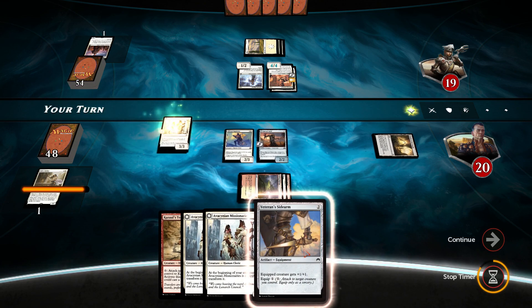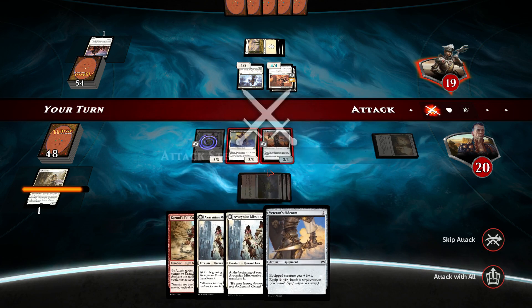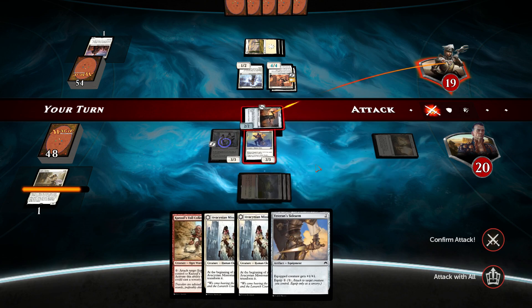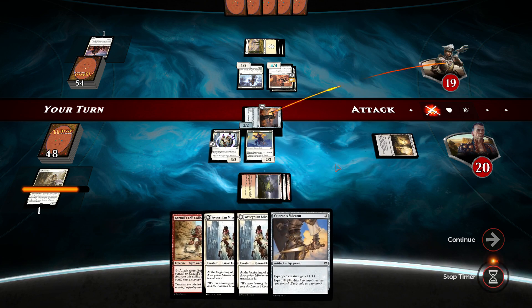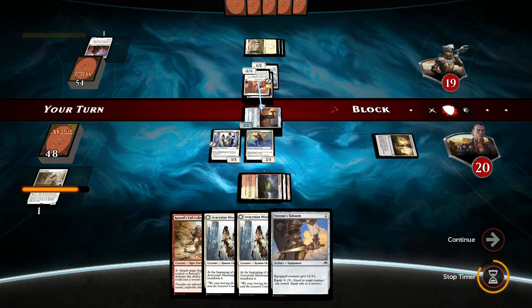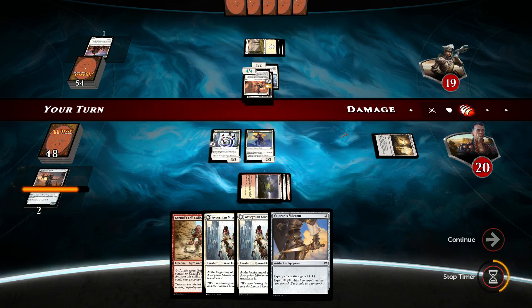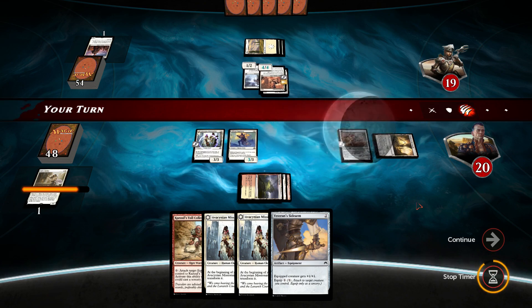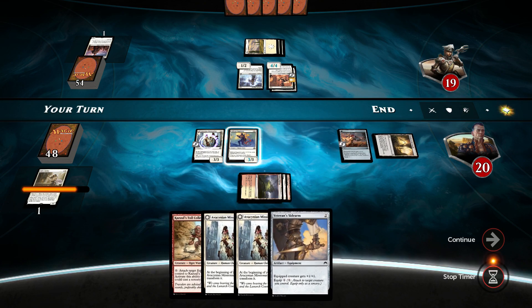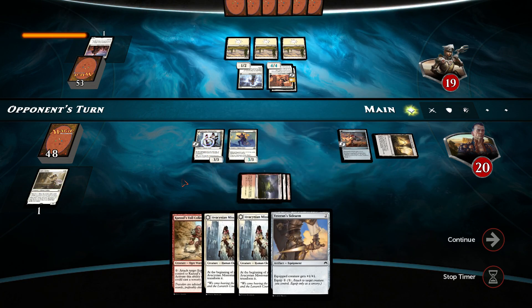Next turn we can do Veteran Sidearm instantly. I am going to get my Harvest Hand killed — that would be wonderful if he takes the bait. Excellent, he does. Let's get it killed. Good. That's a 3-3 now. With Veteran Sidearm this will be a 4-3, and this will be a 5-5. Not bad.